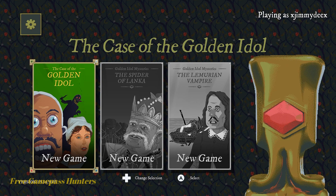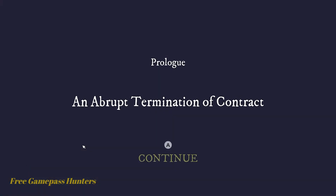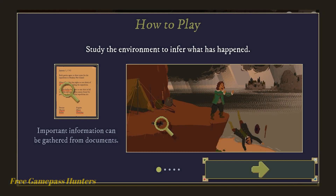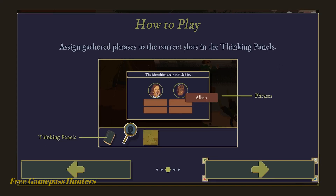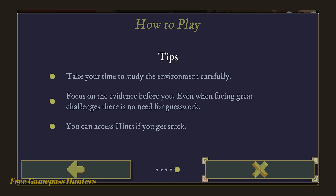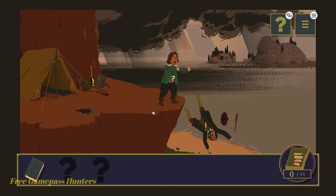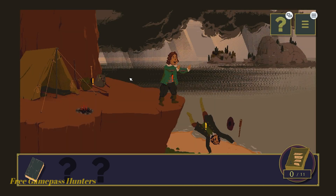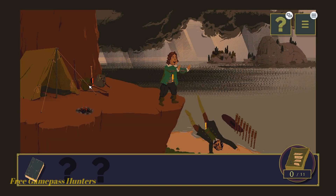Let's go ahead and tap our A button to start up the game, and go with chapter 1. Tap your A button to continue. A little tutorial here - just keep tapping your A button and I will walk you through it. We got our cursor here, and all we need to do is just tap every icon here on the screen.